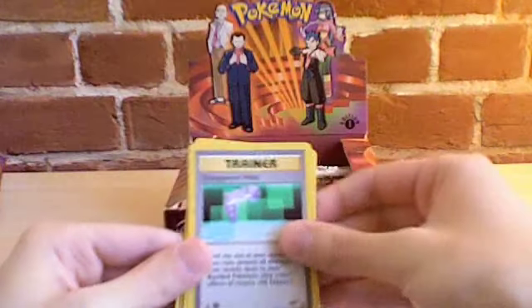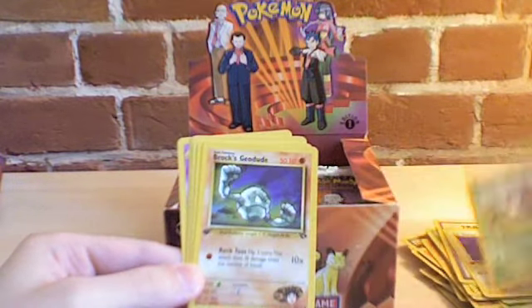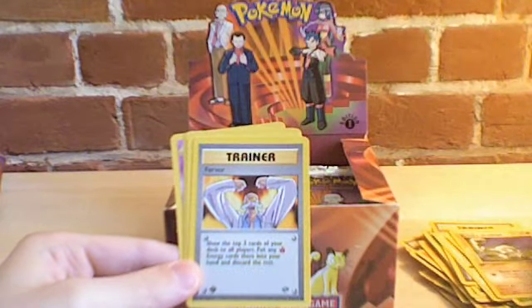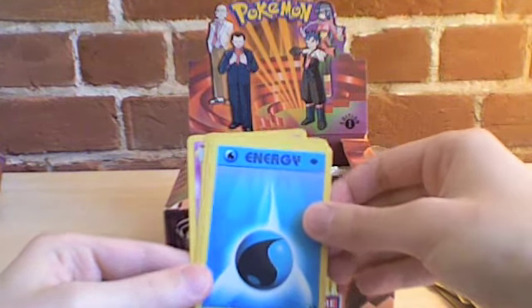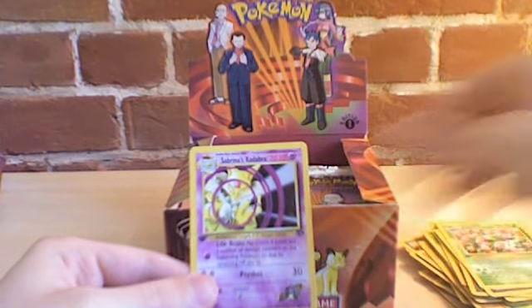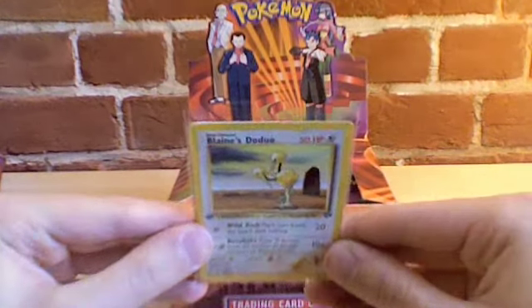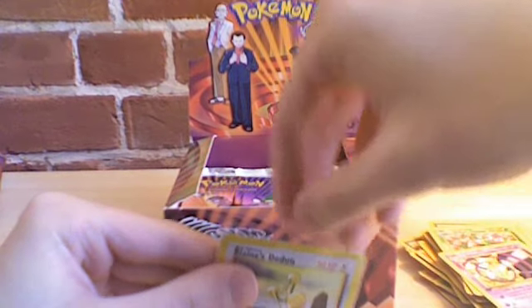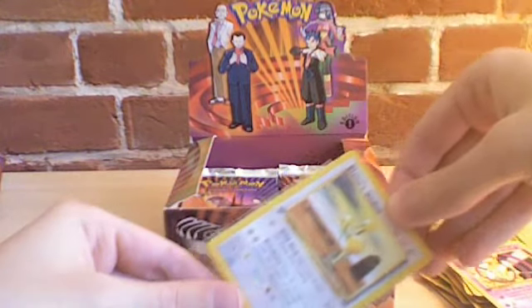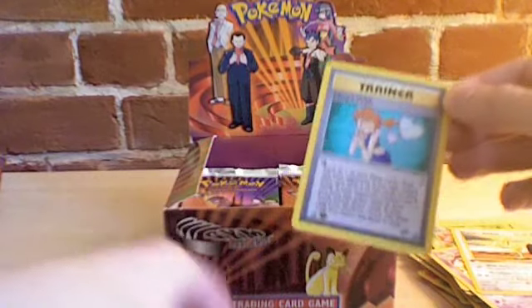Transparent Walls, Lieutenant Surge's Voltorb, Giovanni's Nidoran Male, Brock's Geodude, Fervor, Water Energy. Another Master Ball — getting a lot of those. Oh, another Erika's Venusaur — wow, it's like the same pack. Sabrina's Kadabra. And the rare is... oops, I put two cards in one pack. Now that is funny. So we know that the top one is a Blaine's Doduo, and the other is Misty's Wish. That was funny — I'm like, that's not the rare, is it?